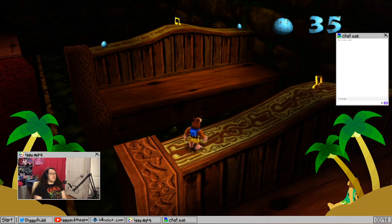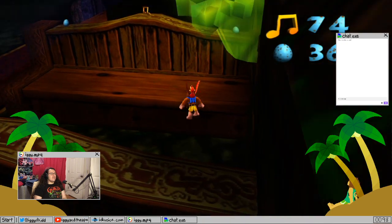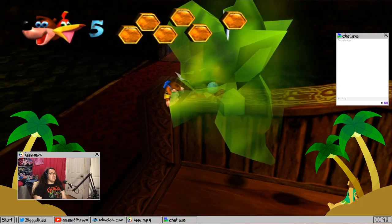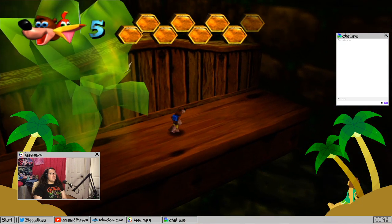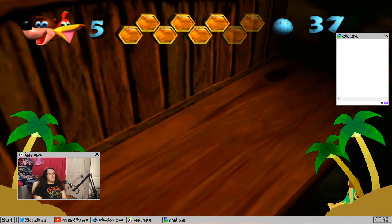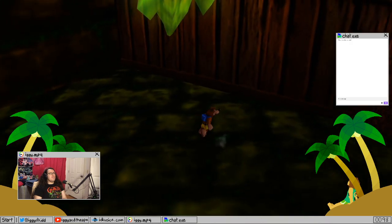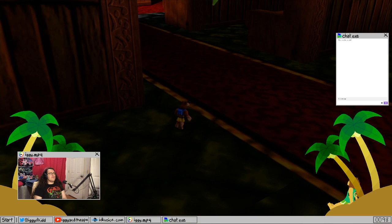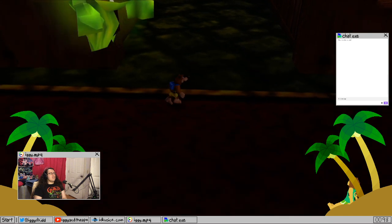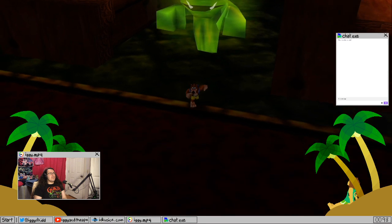There's gotta be a way to get on top of the hedges so I can get the last few notes and get to Mumbo. I gotta lure this guy away. Hey, follow me, bud — over here, just gotta get him out of the way. I gotta lure him like really far away so I can get that last note.